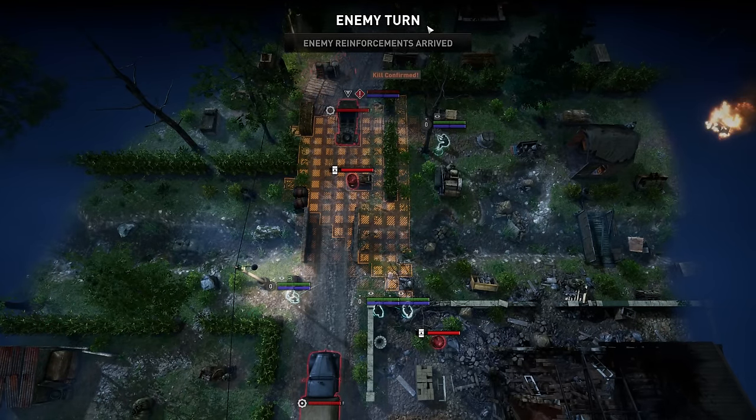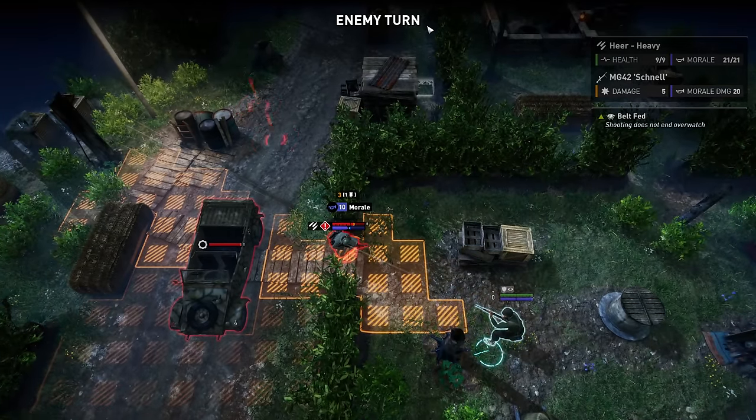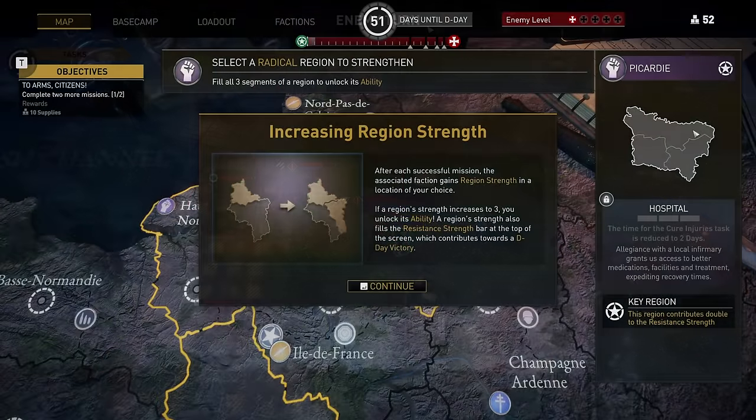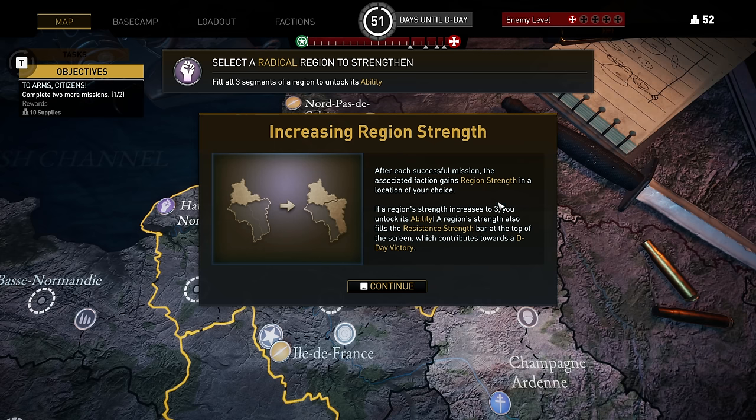Unlike real life, this game has many different outcomes. Progress throughout the game is marked as your resistance strength, and based on the resistance strength you have once the countdown ends, you'll get one of many potential endings, one of which happens to be historically what actually happened. With that overview out of the way, let's talk about how you're going to approach this game.